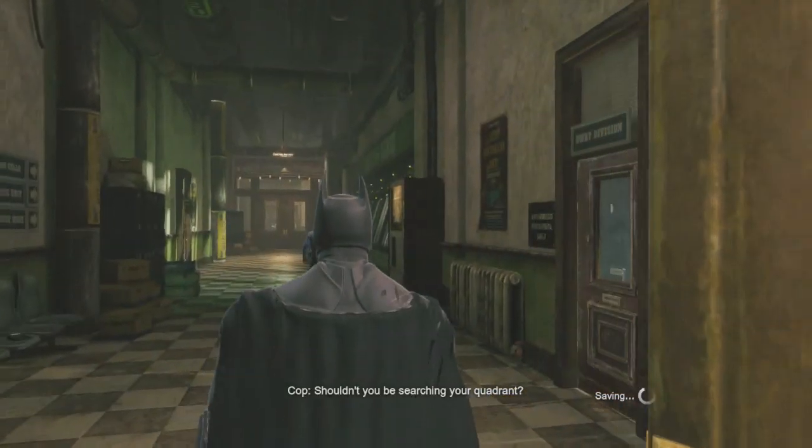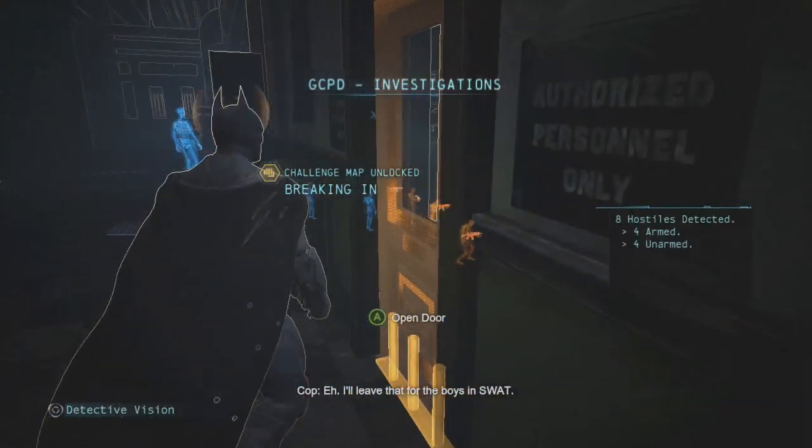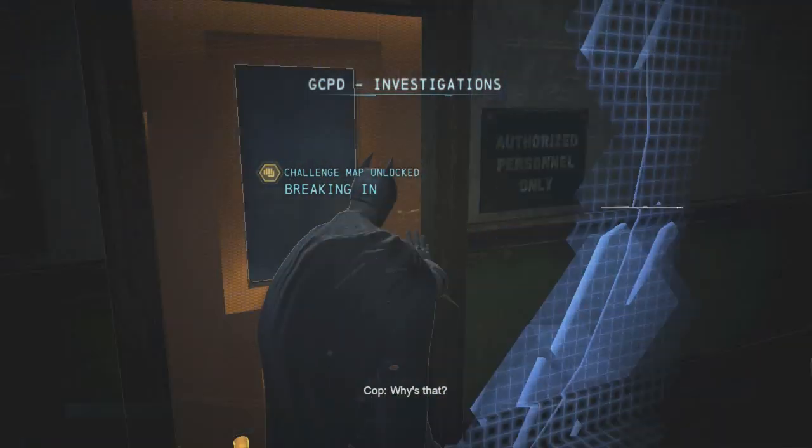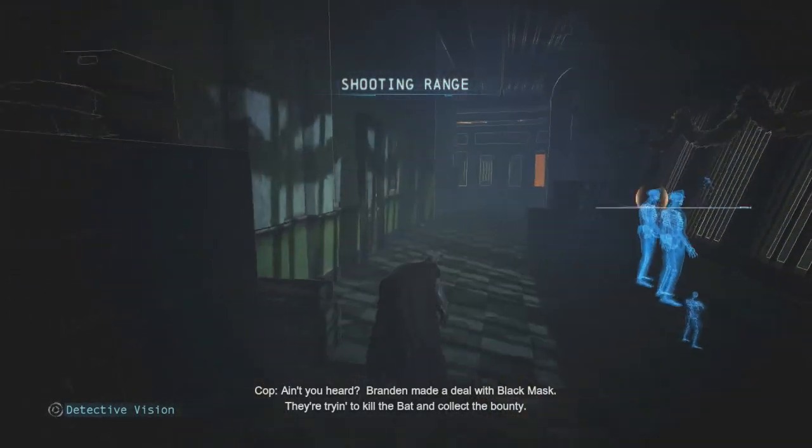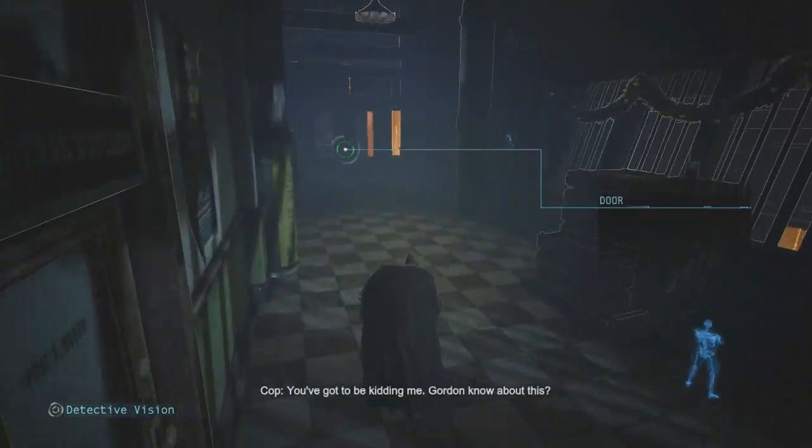Shouldn't you be searching your quadrant? I'll leave that for the boys. Why is that? Brandon made a deal with Black Mask — they're trying to kill the Bat and collect the bounty. You've got to be kidding me.